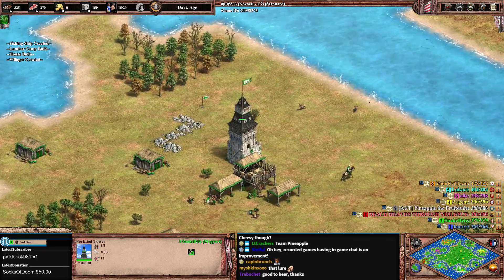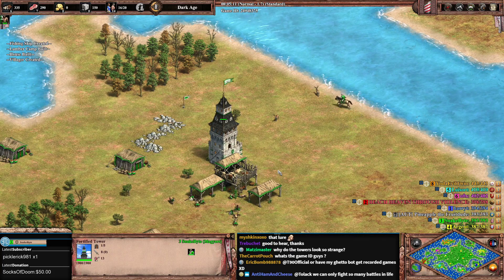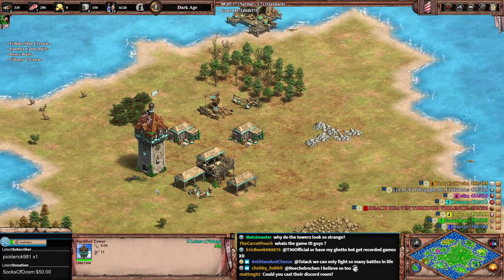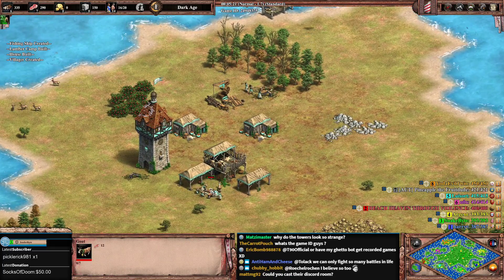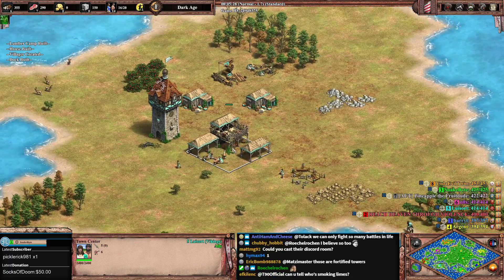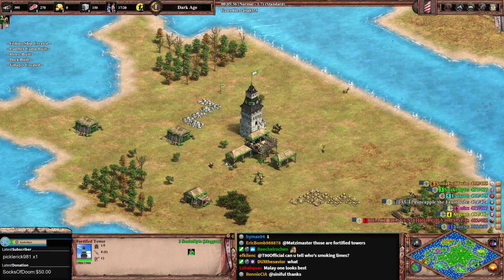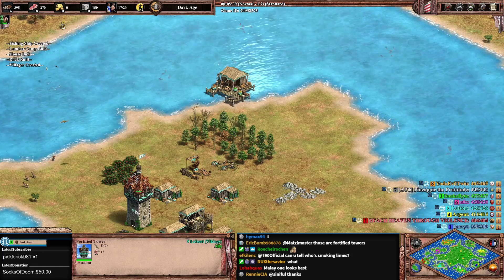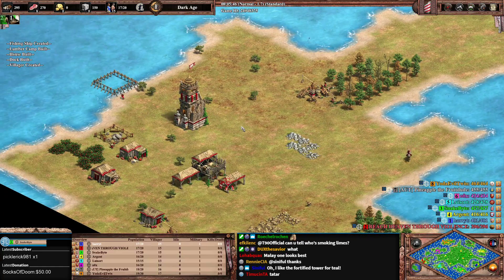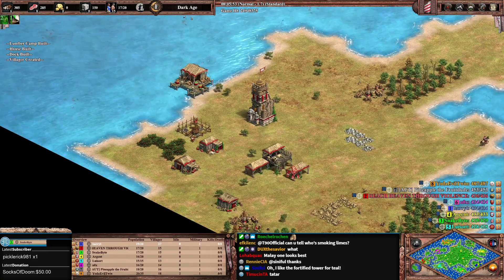First thing I want to talk about: these fortified towers — how cool they look. Which one looks best? Ducks, it's time for a poll. This is really important. When we do community games we vote on all the important things. Which fortified tower looks best? We have eight options because there are eight different civs.